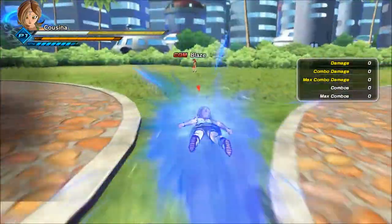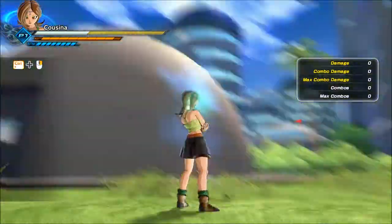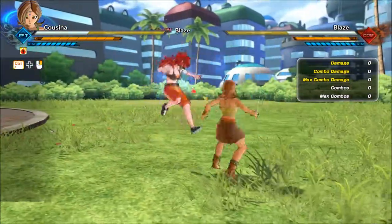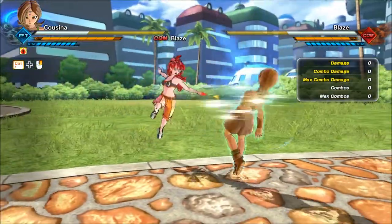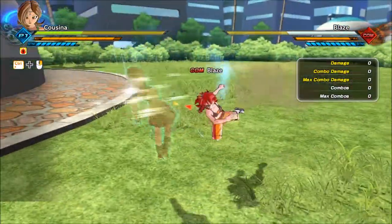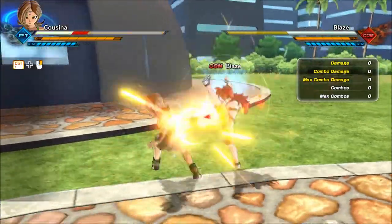The last few power-up skills are Data Input, Meditation, and Formation. Data Input gives you the ability to auto-dodge whenever the opponent is attacking you with basic attacks, as long as you're sitting still. It will also auto-dodge any burst dash attack, but not grabs, basic Ki blasts, supers, or ultimates.